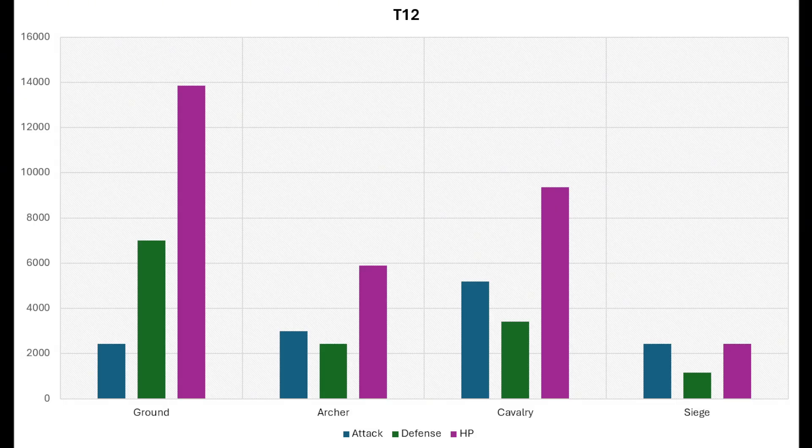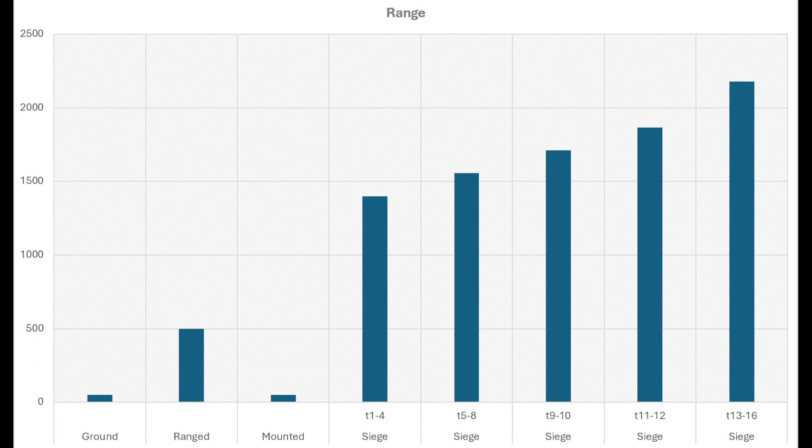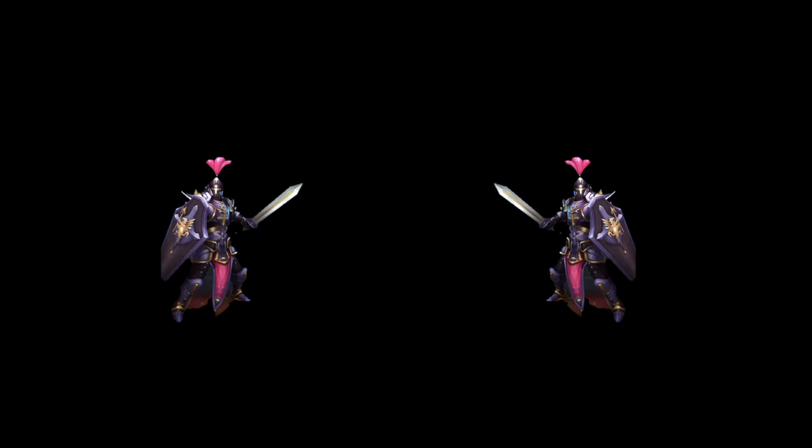Let's look at different troop stats. Grounds have high HP and high defense, so their durability is high — they can take a lot of damage before getting killed, but their attack is not great. Cavalry also have high HP and their attack is higher than their defense. The stats for archers and siege may look low, but they have the advantage of distance — their high range allows them to deal damage to enemy troops without receiving any counter damage.